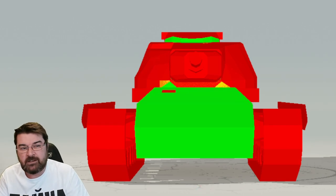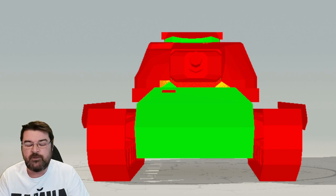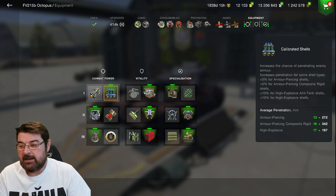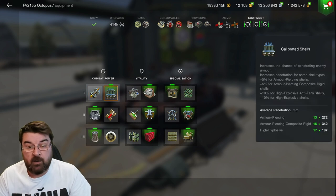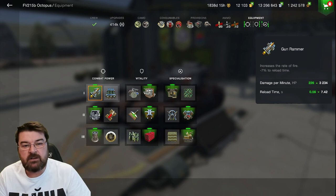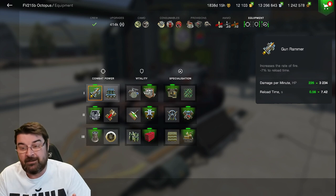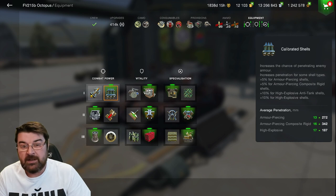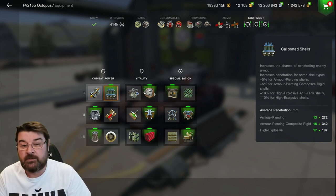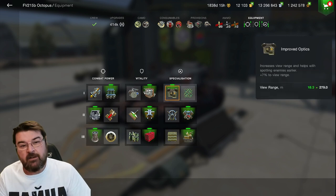Let's jump back in the garage and look at the equipment loadout, provisions, and consumables we can load up to increase its strengths. You can run this with either calibrated shells - which is what I'm running, for that extra penetration - or a gun rammer. The reason I don't run a gun rammer is because I think the reload time and DPM are good enough as it is. The rammer brings reload down by half a second, whereas I'd rather have that penetration. I'm also running the defense system, improved optics for better view range, and the enhanced gun laying device for a superb aim time.